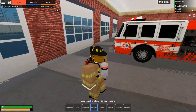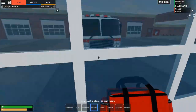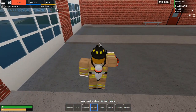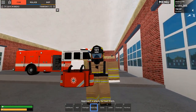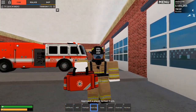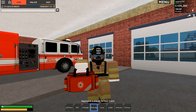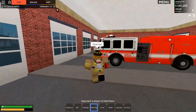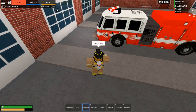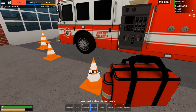The medic bag is used when a player has been shot or hurt by a fire. Just walk over to them and a button will say 'press E to heal', then hold E down for roughly three seconds and they'll be healed. In private servers you can also use the heal me command. Cones are the same as the other teams - you can spawn the same amount.